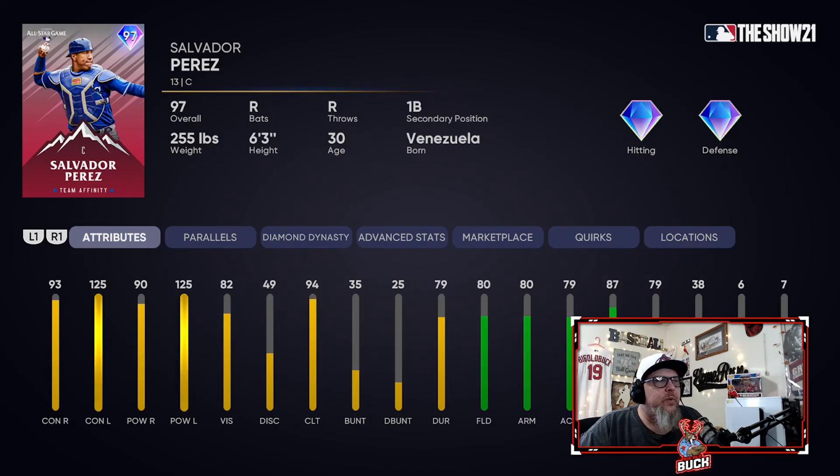Next up, Salvi Perez. This dude is a beast — diamond defense, diamond hitting. He hits the ball hard. If you used the Salvi from Team Affinity 1, you know how good his swing is and how good his card is. I absolutely love this card. Probably my third favorite catcher in the game right now behind the other catcher in this program and of course Shorb God — everybody loves Shorb God. Very, very solid catching option right here.